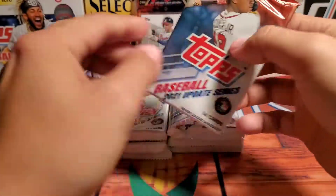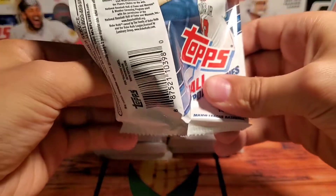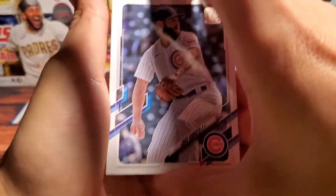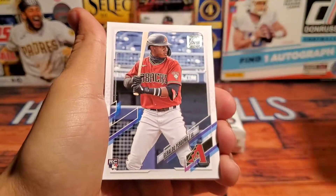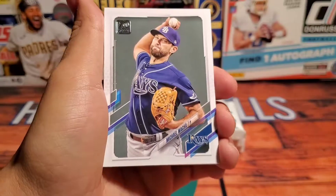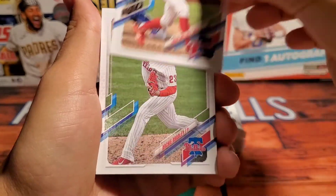If I could choose one card from Topps Update that's probably my chase card, it's probably the Jared Kelenic short print — I can throw that up on the screen for you. That is definitely one of my chase cards, or obviously a Jared Kelenic auto card would be sweet.